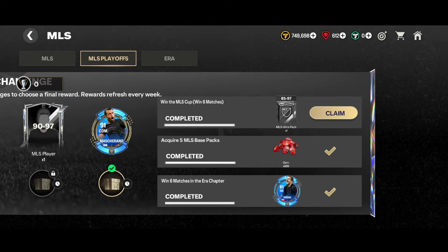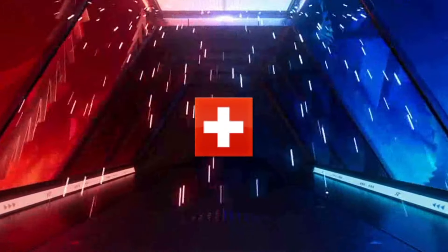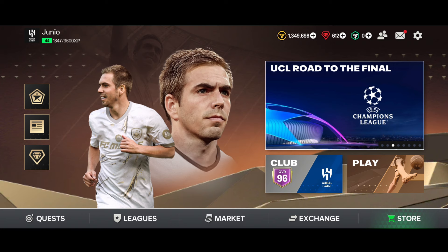Now let's claim the ultra pack from the MLS event in the second account. Here comes the pack - a rivals walkout, Switzerland center back from Man City. We got Akanji. Not a particularly big deal - several base cards, nothing great.